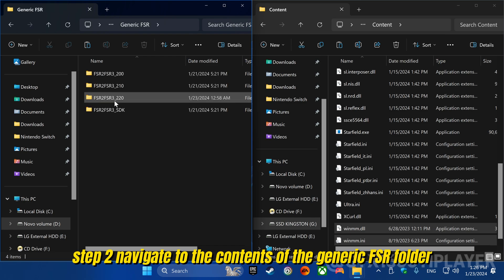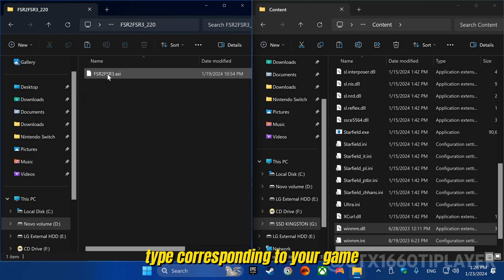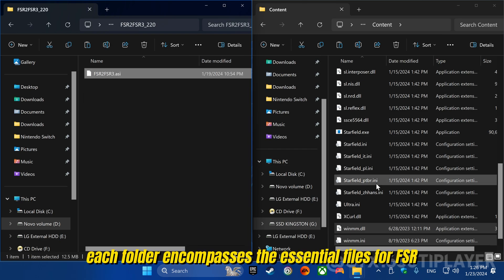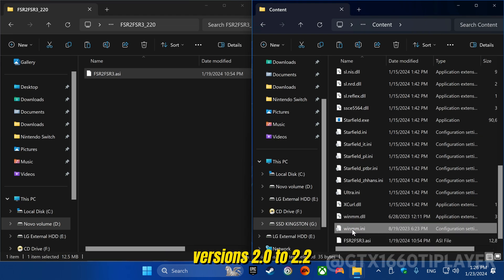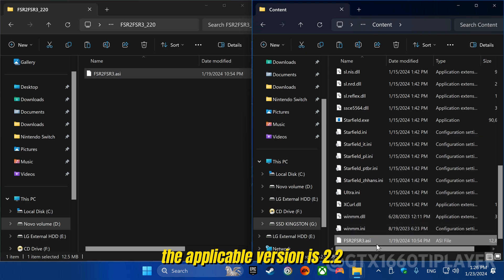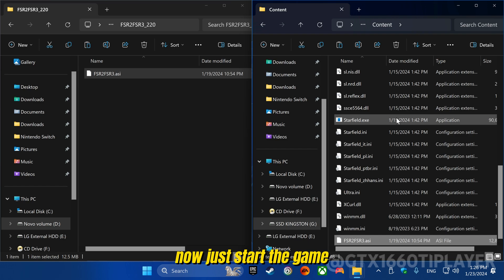Step 2: Navigate to the contents of the generic FSR folder and select the specific FSR type corresponding to your game. Each folder encompasses the essential files for FSR versions 2.0 to 2.2. For Starfield, the applicable version is 2.2. Everything ready and mod installed? Now just start the game.